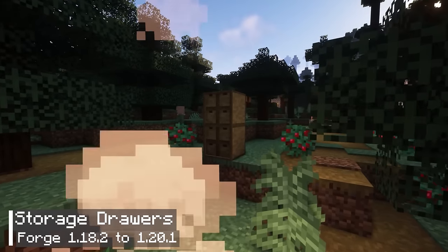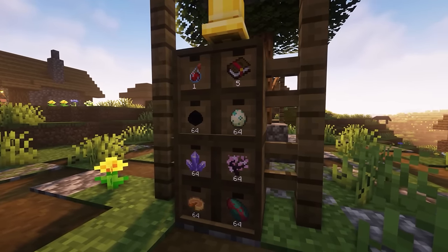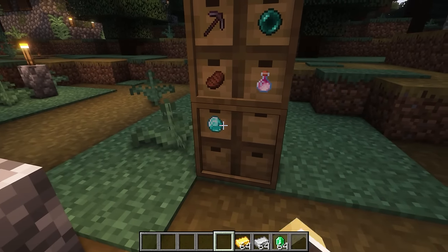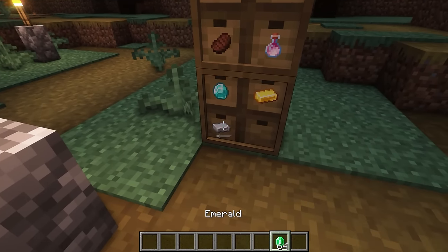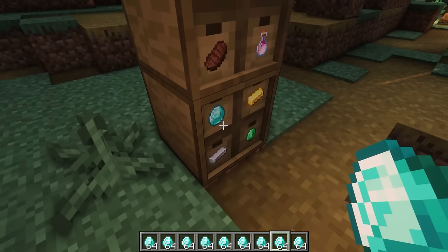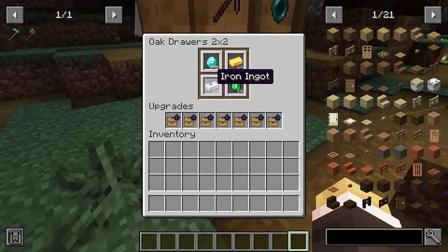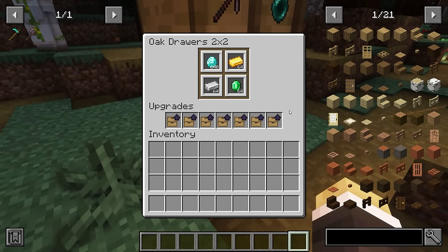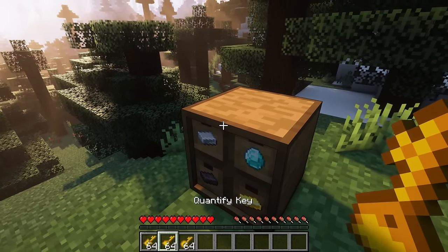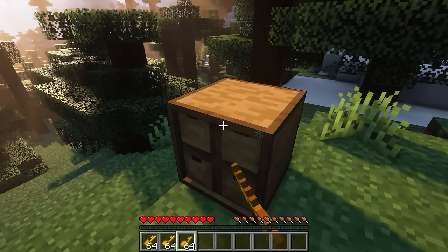The 17th Minecraft mod is called Storage Drawers. It is an upgraded version of the standard chests in Minecraft. With storage drawers, you can organize your items into separate compartments, making it easier to keep track of your inventory — particularly useful for those who have experienced a cluttered warehouse filled with chests. If you add upgrade pieces, you'll be able to store more than one stack of items in a single storage drawer. There are also three keys: the first locks the drawer, the second shows how many items are left, and the last turns off the item identification display.